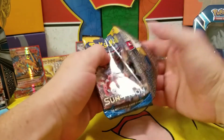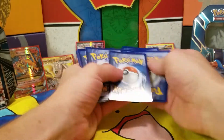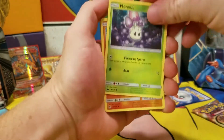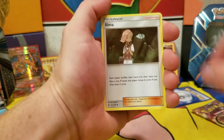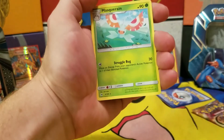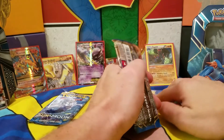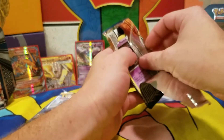We have our Sun and Moon pack here. I don't know how much more hits we can get from this tin. We got: Morelull, Sandygast, Dratini, Alolan Diglett, Dark Energy, Dragonair, Double Colorless Energy, and a reverse holographic Grubbin. Our rare is a Masquerade — it was due for a letdown eventually. It's okay, I'm not let down whatsoever.